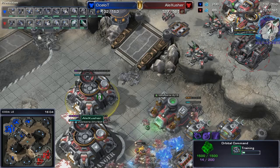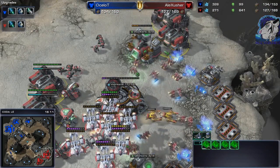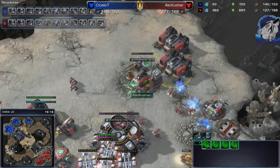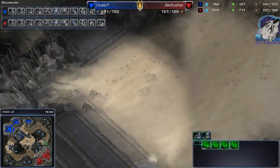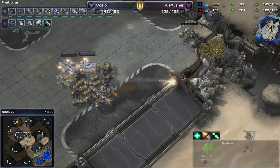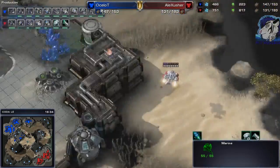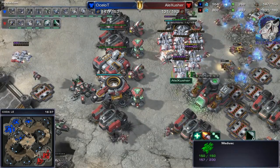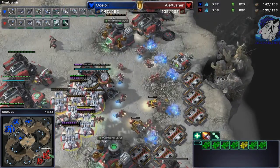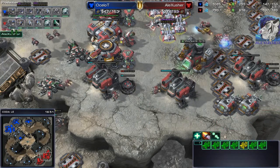I'm still not moving my orbital command. I'm getting more barracks — how many is that? 5 barracks against 4, with 3 more coming — so 7 barracks in total. There's a drop, and one marine scouting. I've got a lot of medivacs and I'll be able to get plus two upgrades soon. But I've got no armory — that's bad.